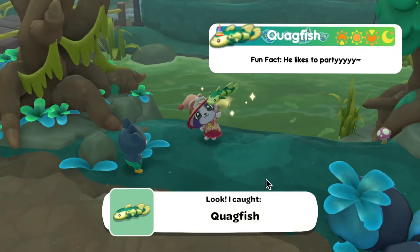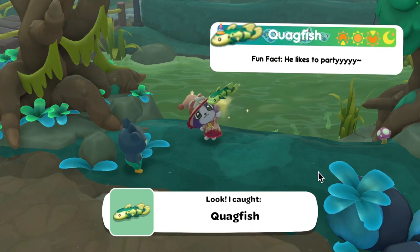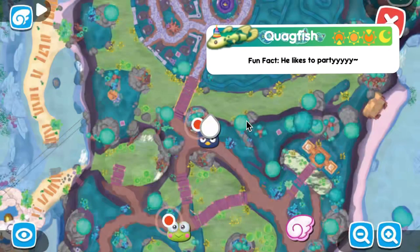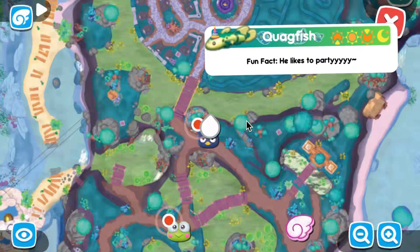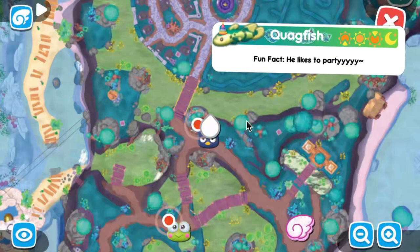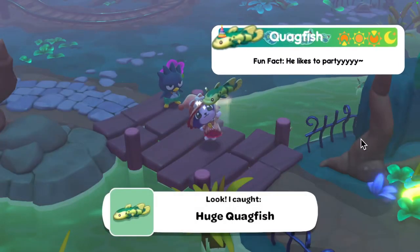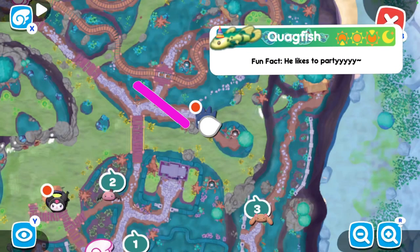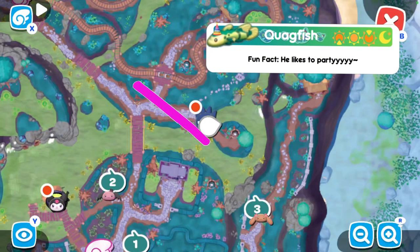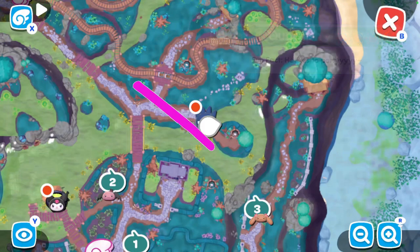Next we have the quack fish — found at all times but I found them in the daytime. For the tiny and regular sized ones, head to the nature preserve mailbox and follow the path up towards the bridge that leads to the maze — before you reach the bridge, cast your rod into the water next to it. For the large, head to the ghost tour starting point, go down towards the tree with the green power crystal in it, go onto the bridge, and cast your rod into the water.